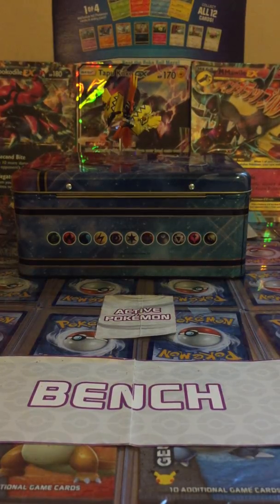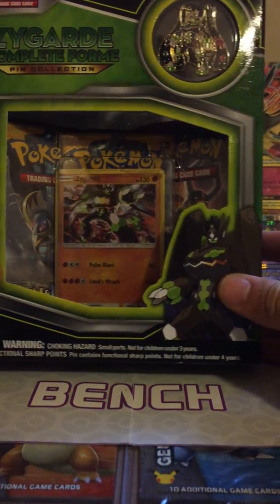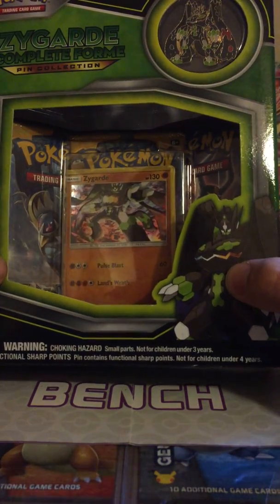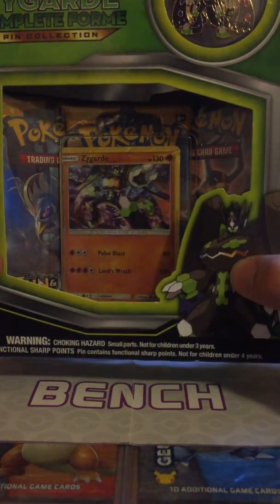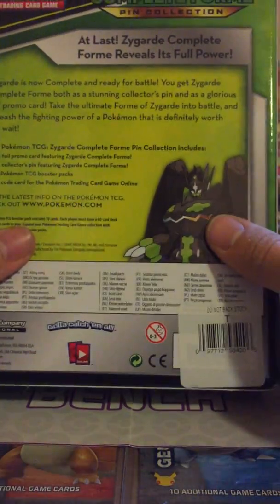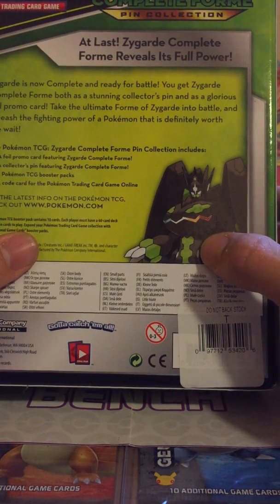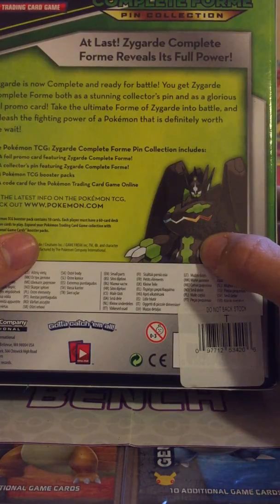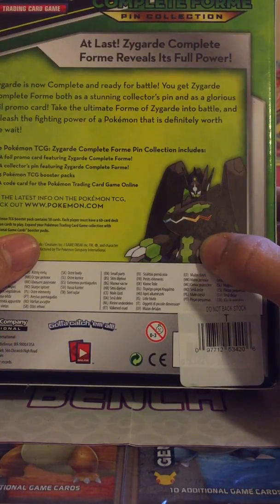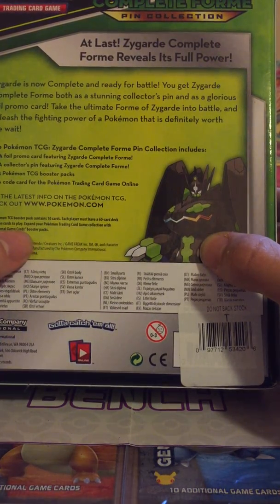Hello and welcome to Ham's Pokemon, and today we have a Zygarde Complete Form Pin Collection Box. As you can see, there is a promo card in the front and three booster packs. On the back it says Zygarde is now complete and ready for battle. You get Zygarde Complete Form both as a stunning collector's pin and as a glorious foil promo card. Take the ultimate form of Zygarde into battle — a Pokemon that is definitely worth the wait.